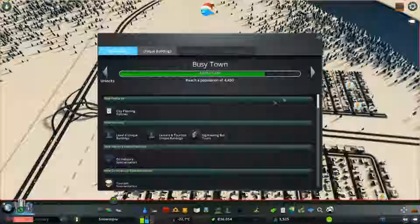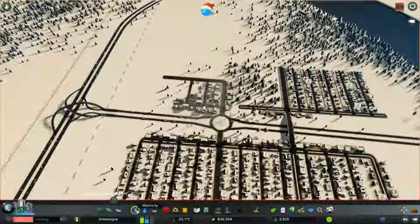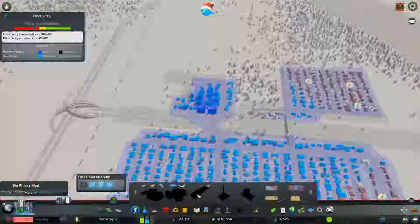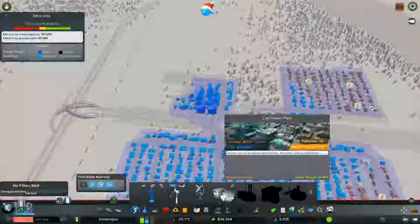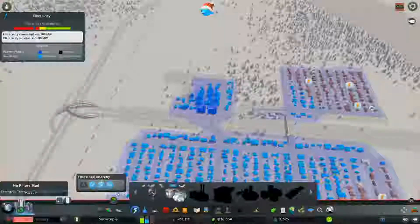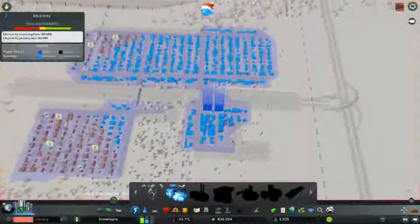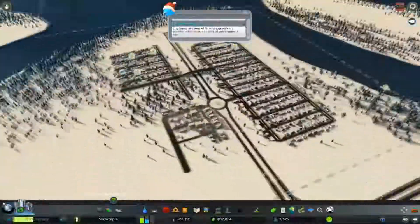We've cruised past boomtown, so that's awesome — we're on our way to a busy town. Let's go ahead and address that power issue. I probably have to spend money on another coal plant for now, but if we can get lucky, next upgrade we'll buy two geothermals instead of adding one more coal. I'll go ahead and put it right next to the other ones.